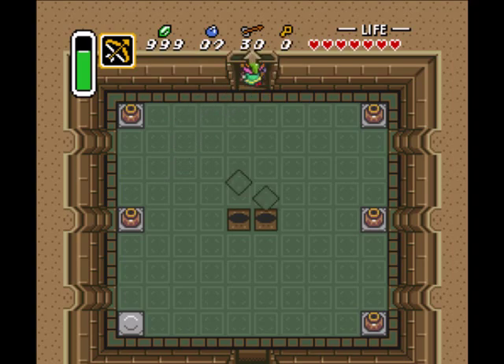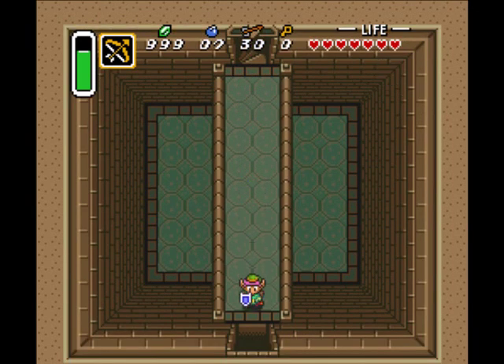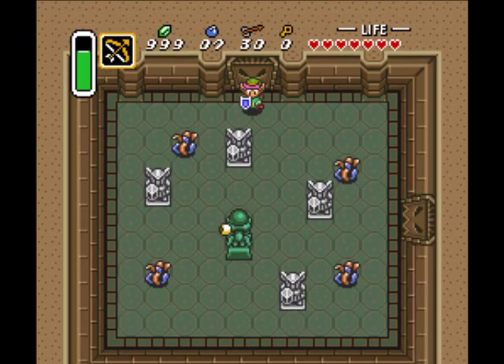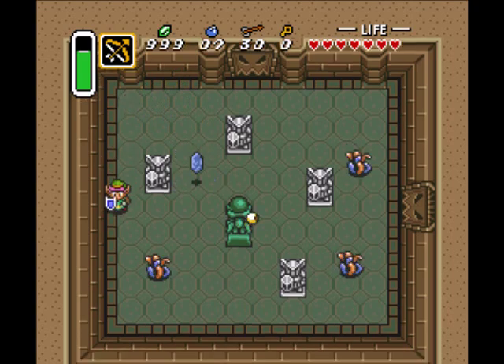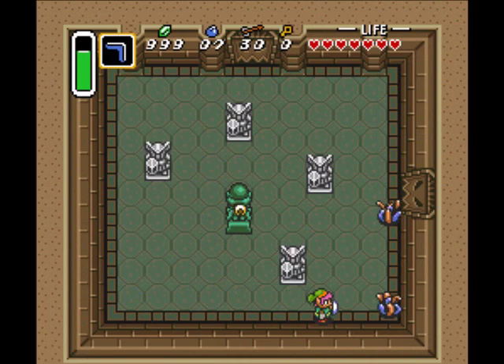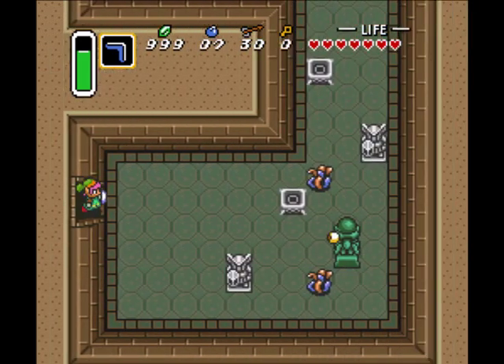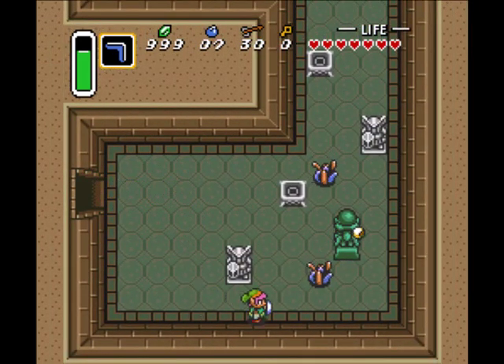Whoa, holy crap! The floor is attacking me! I'm not sticking around for that. As we all know, in RPGs, floors are very dangerous enemies — only beaten by the invisible plot walls, those are even more dangerous. Fortunately, the statues can't see through the other statues, apparently. They can't shoot through them, so that's one way you can hide behind them.